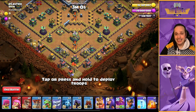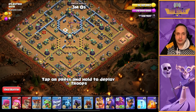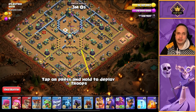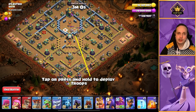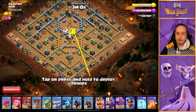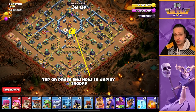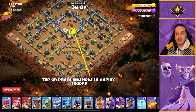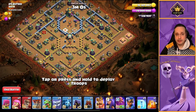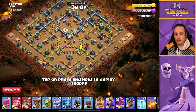With that in play, we're then going to send our Log Launcher in. It'll be dropped somewhere around here and we're looking to ideally open up walls as far as the Single Inferno. If we can open up that far, brilliant. If not, we should at least damage the wall and can open it up with a couple of our Earthquakes — we've got four Earthquakes, use them as you wish. The Log Launcher moving through will hopefully clip open this compartment and allow our Yetis to move in towards the Scattershot.